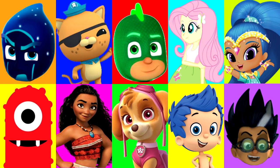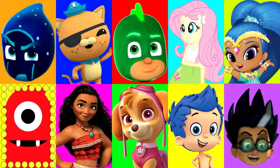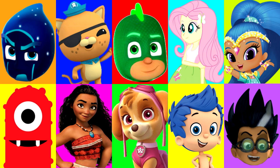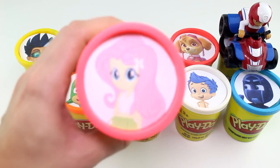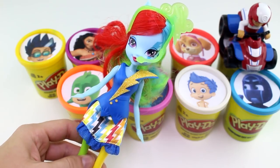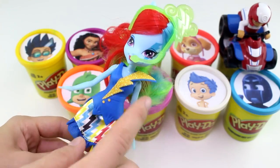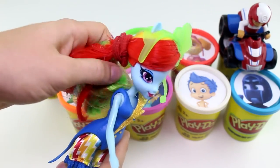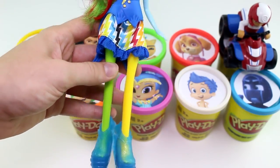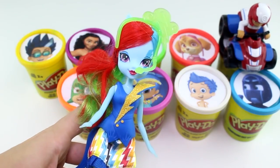Alright guys, let's keep going. I wonder who it will land on next. Maybe Gil from the Bubble Guppies. And stop. It landed on Fluttershy from My Little Pony, the Equestria Girls, and she has the bright pink Play-Doh Cup. Check out this really cool Rainbow Dash doll. She has a lightning bolt here, a microphone on her head, and look at her hair — it's all different colors. And she has one yellow leg and one green leg, and look at those high-heeled shoes.